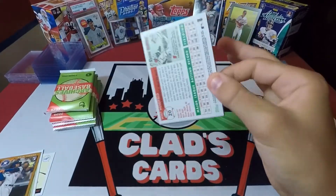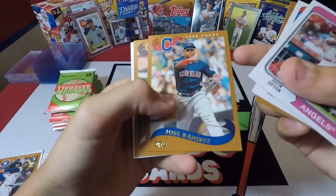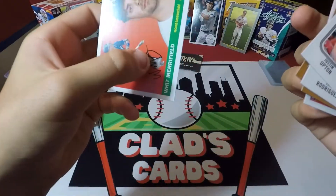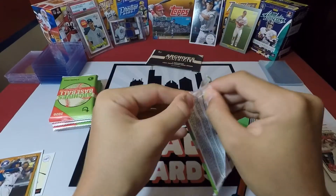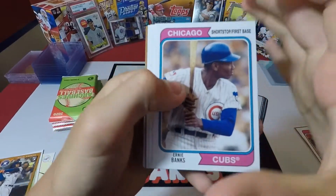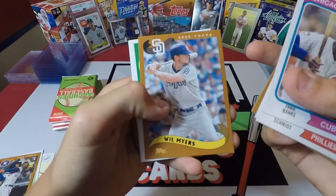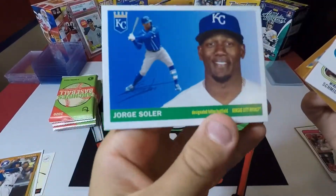All right, let's see who we got. Justin Upton, Rodriguez, Yelich, Ramirez, McManon, Roberto Alomar, Sean Murphy, and Whit Merrifield. Next pack: Ernie Banks, Mike Schmidt, Shogo Akiyama — imported from Japan — Jose Abreu, Will Myers, Shohei Ohtani Cup, DJ LeMahieu, and Jorge Soler.